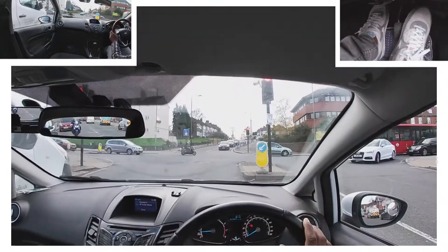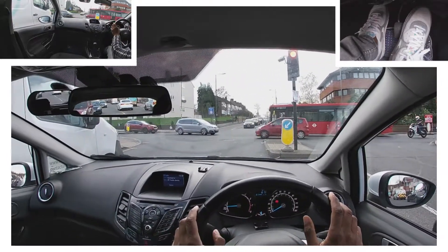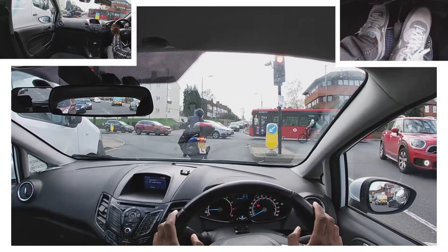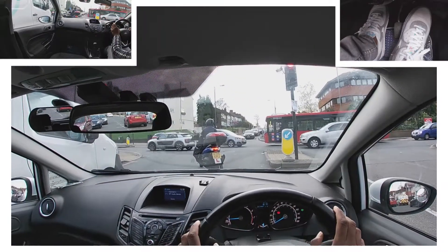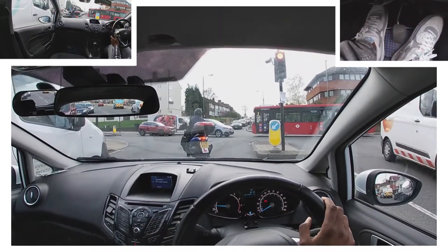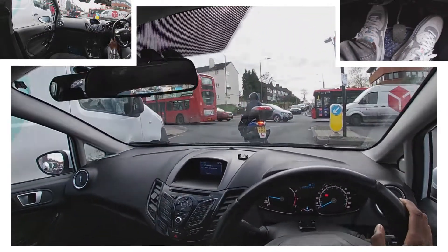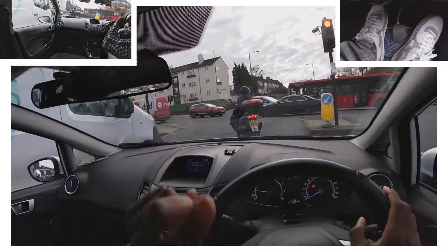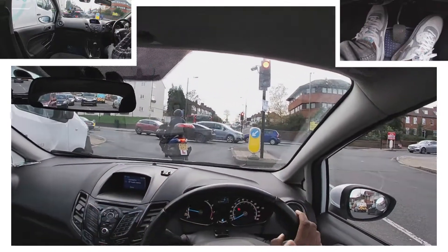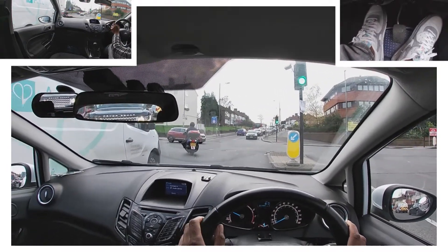If there's not enough space it's best just to wait behind the line. When you're the first car it's going to be easier because you have lots of room to go forward and do the junction properly. This is on a hill, so I'm getting my gas and biting point ready for the light to go green. I'm keeping an eye on the opposite light — once that starts to change to red, ours should change to green soon.